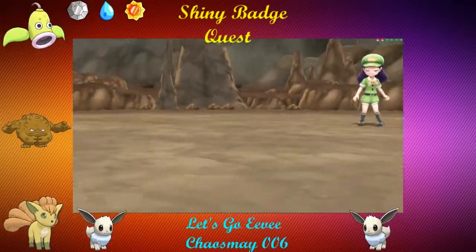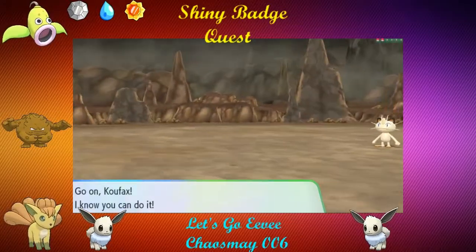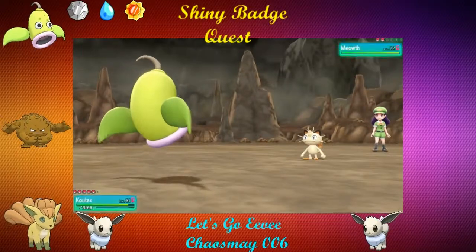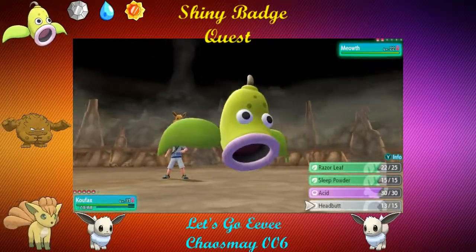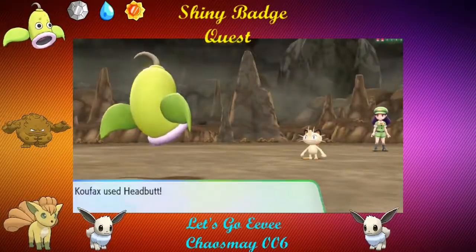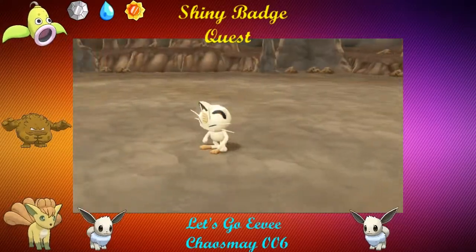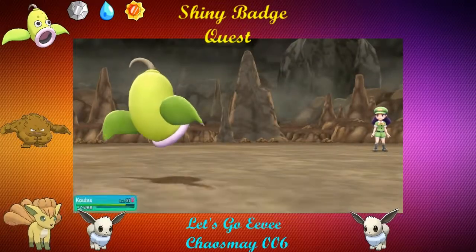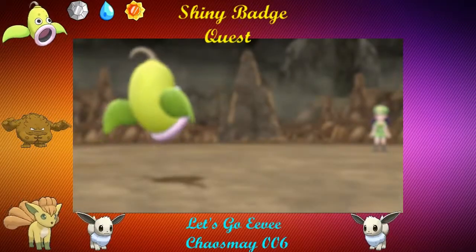We're going to continue on. There's a Meowth — I assume Fake Out's your play. I'll Headbutt just in case you don't Fake Out. Still faster — that's okay. Headbutt knocks it out. Nice, good job Koufax. The level is 31, almost 32 actually. We do have our Rock type in the party now. Quicksilver caught up to Pyrite because I took both Pyrite and Koufax off the squad so I could level grind up the other Pokémon on the team.